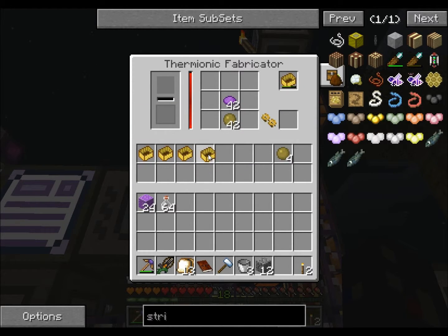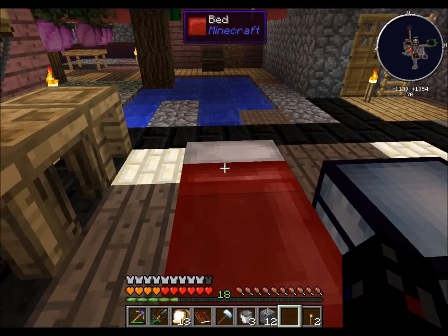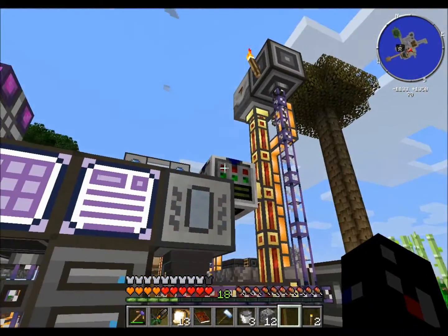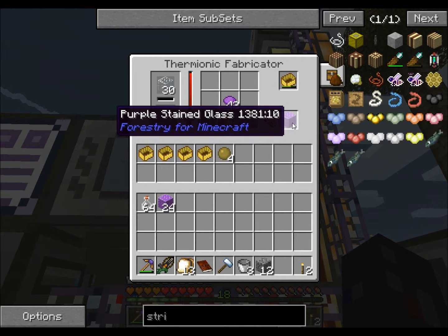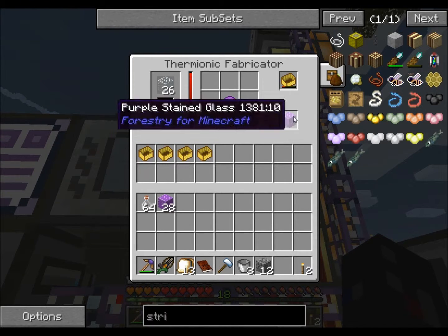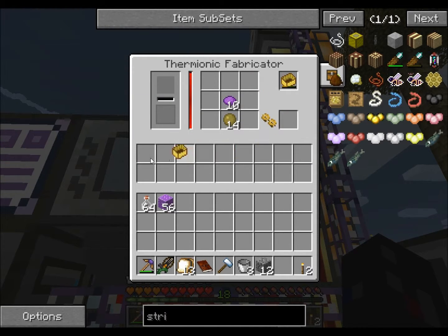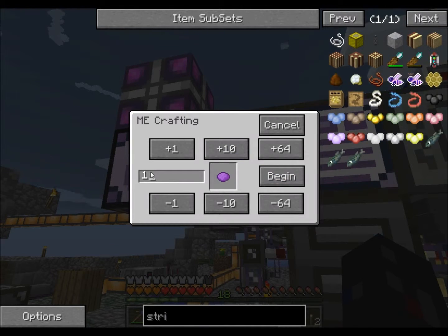So it creates two at a time. Oh, I ran out of glass. So I'm going to need to get a thousand glass to put in there. I'm not even sure how many propolis I used. It does use them one at a time. This one could probably be automated somehow, but it's so much funner to do it this way. So I'm going to have to have a thousand purple dyes.